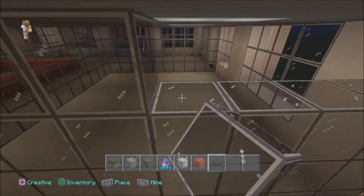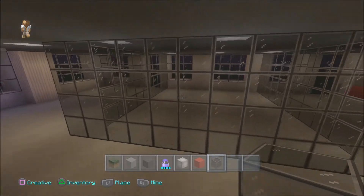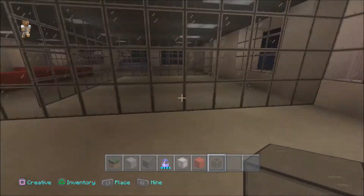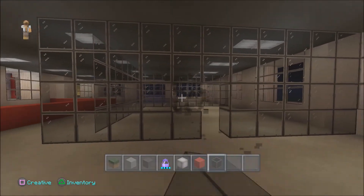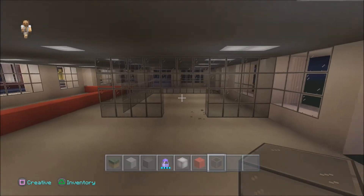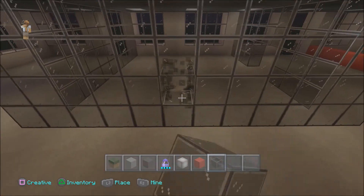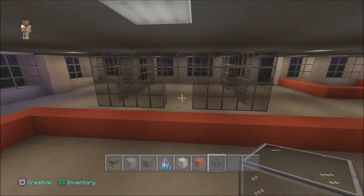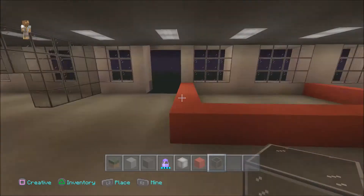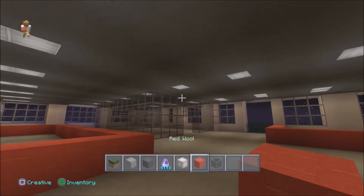We'll put a doorway and fill in the floor. Where should the doorway be? We might actually put two entrances — one here and one on the other side. So five and five — yep, perfect. We've got two entrances.